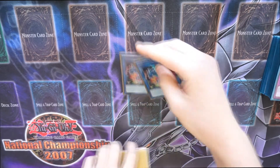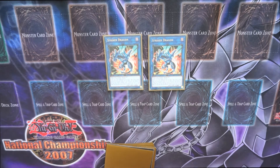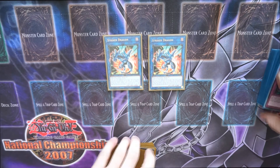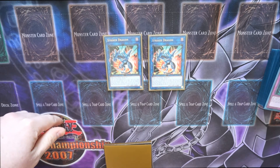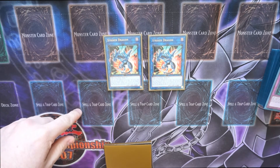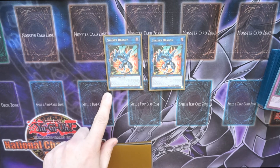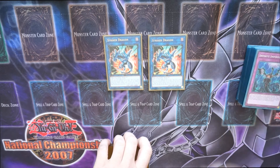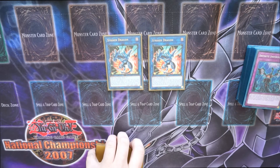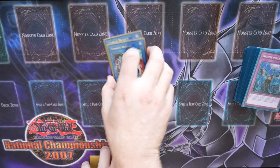Extra deck — Striker Dragon has two effects: on summon he searches Boot Sector Launch field spell, but he's also got another one where he can target one face-up monster you control and one Rokket monster in your graveyard, destroy that monster on the field, and if you do, add that Rokket from your graveyard to your hand. He's also a one-card link monster that can target other Rokkets on the board to start firing off and taking out your opponent's resources.